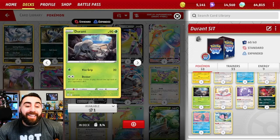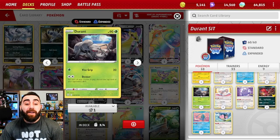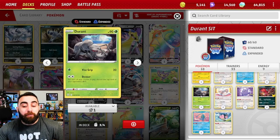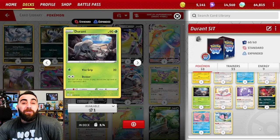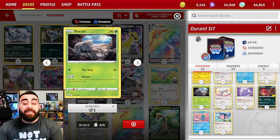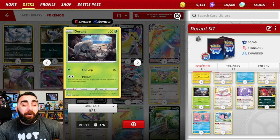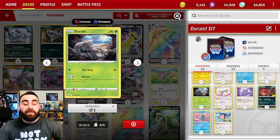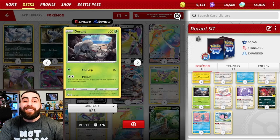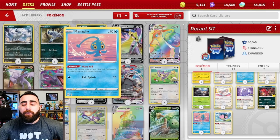The focus of the deck is of course Durant with the Devour attack — for two colorless energies, for each Durant you have in play, discard the top card of your opponent's deck. We run three Durants so we can discard up to three cards. Why not four? Because there are other things we can do besides just mill. We can attach a Twin or Double Turbo Energy to power it up in a single turn, and we don't have to worry about dealing less damage with DTE because we don't deal any damage.